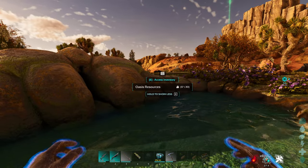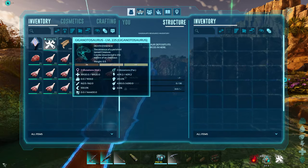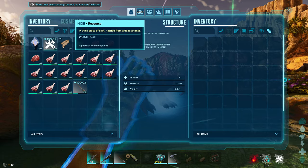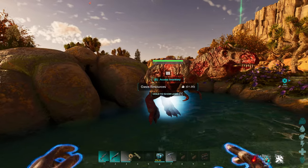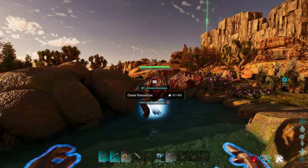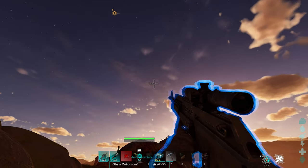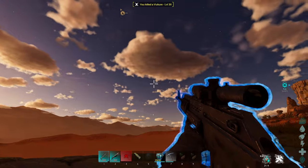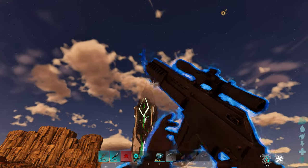To start the taming process of an Oasisaur, go to the pool and put a death essence of the dinosaur you want to use in there. It will automatically start the taming process and you'll see the baby version of that dinosaur appear. I recommend using gigas - the bigger the creature, the quicker it tames. The quicker it tames is important because there are going to be waves and waves of vultures that will come.